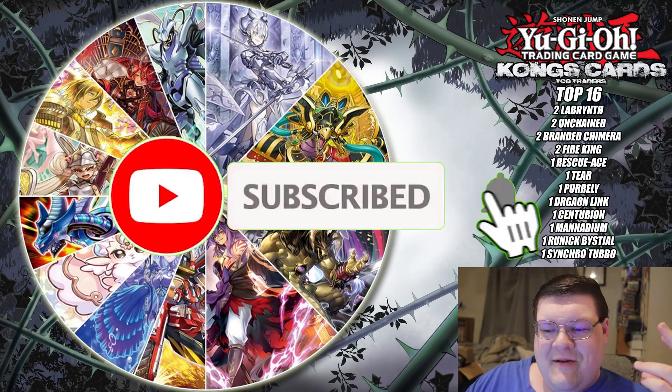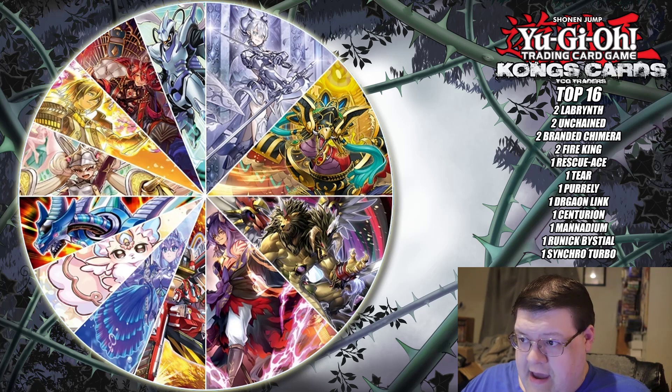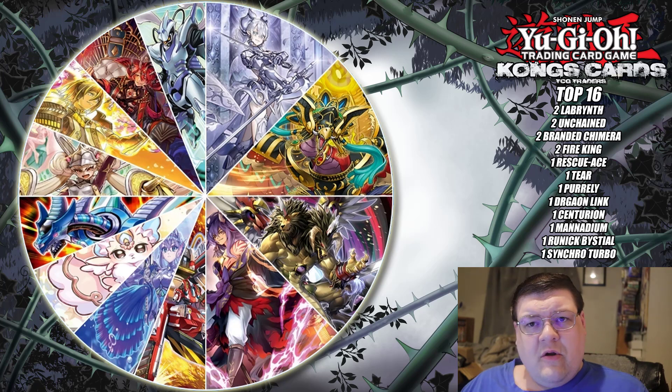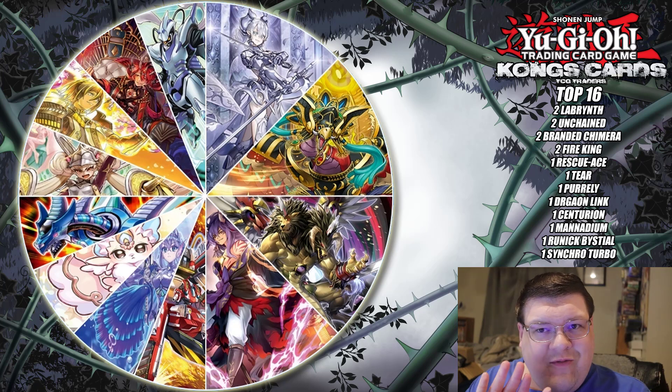We have the Six Kong's Cards tournament here for the seven days of craziness. In your top 16 breakdown, we have two Unchained — actually pretty interesting — and two Labyrinth. We also have two Branded Chimera versions of the deck floating around, which isn't something I've seen a lot of here.